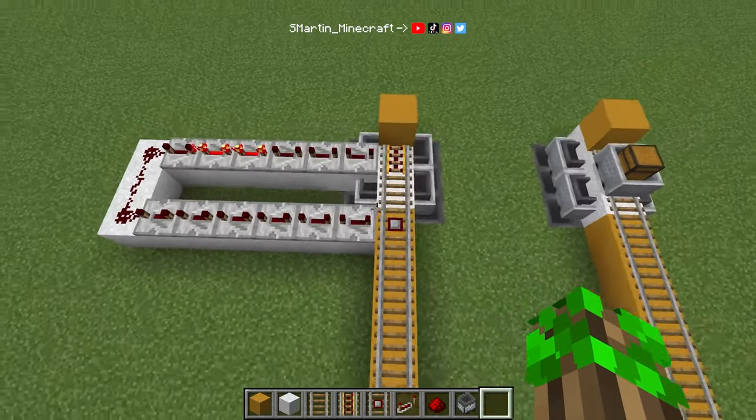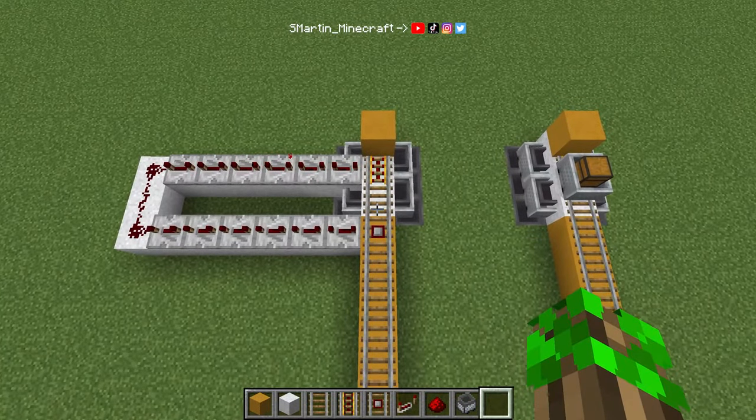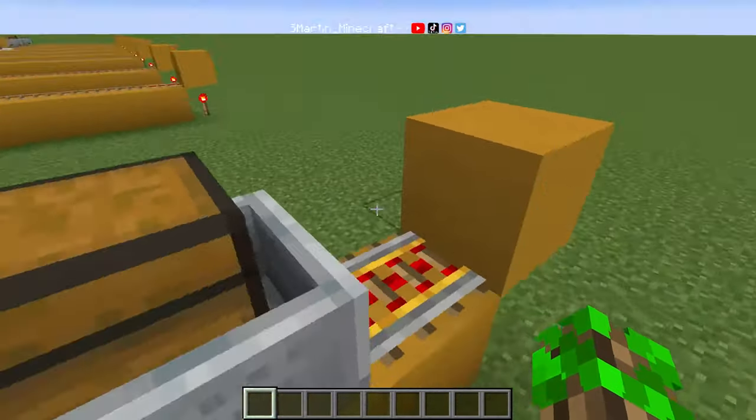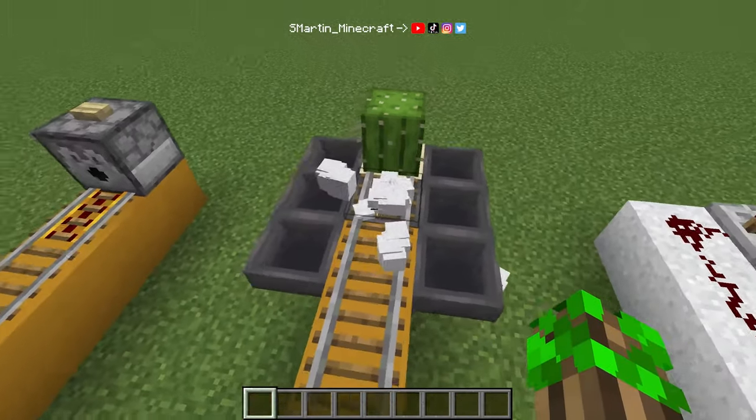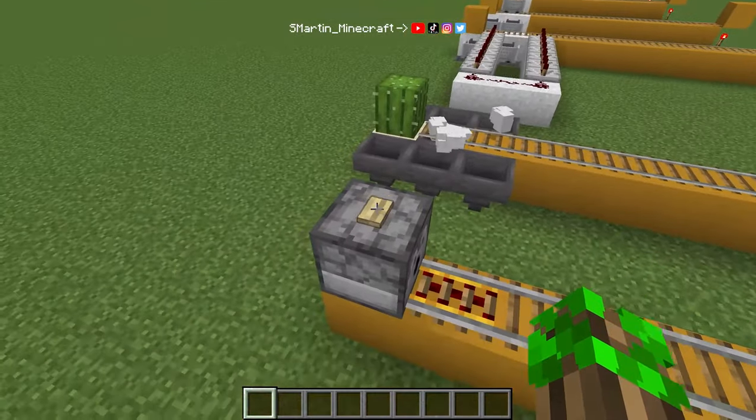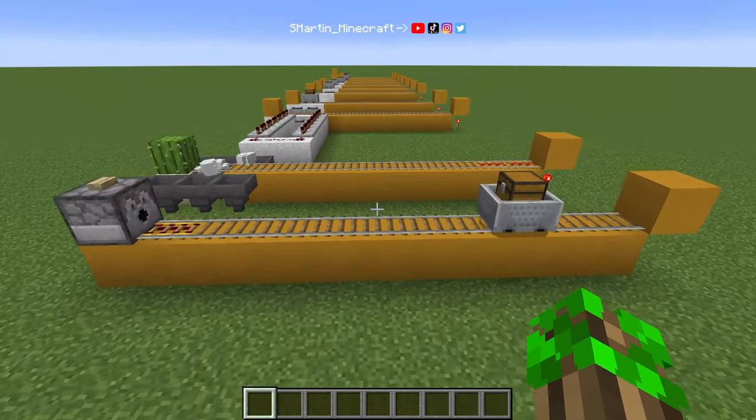There is one quicker method possible — it's destroying the minecart. The only downside is that the minecart and the chest will drop as two separate items, so we cannot dispense it right back on track. But this might change with the new 1.19 update, so there will be an extra video if that works.